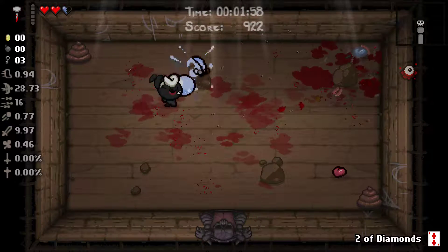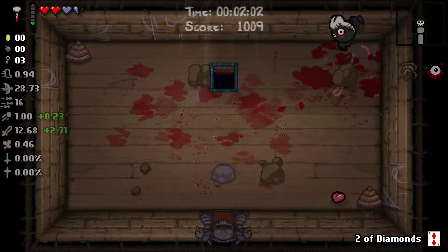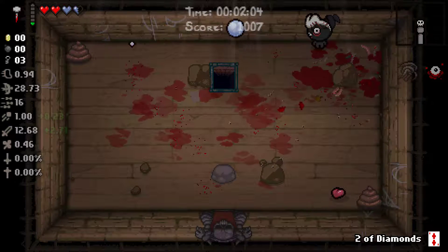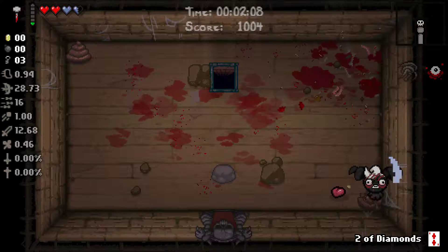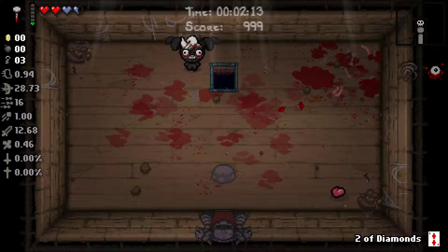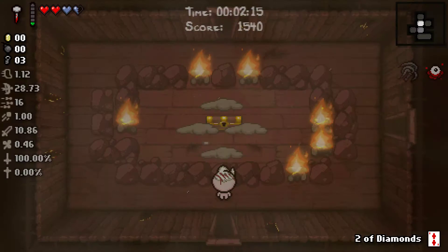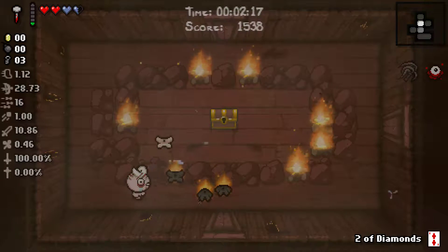Anyway, there we go, we just defeated Duke of Flies, pretty easy. Shot Speed and Damage Up — I'll take Shot Speed Up. Looks like they gave us a little bit of range. Oh yeah, in Demon Form I can just step on things. Alright, moving on. Two of Diamonds — we're going to save that until we have some coins to use on it.